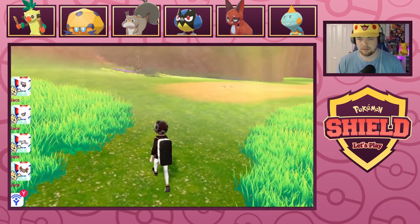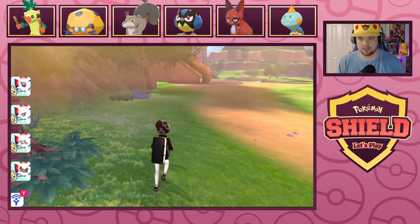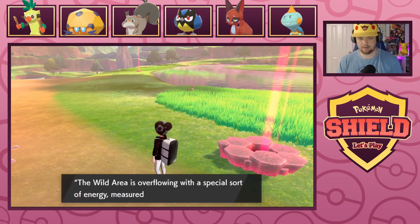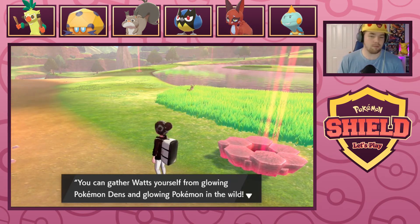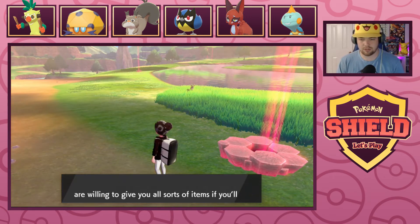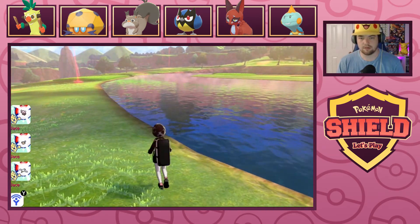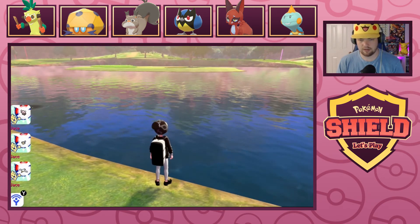Ooh, Mudbraizer! Dude, there are so many Pokemon to be captured — it's craziness. We're gonna have to come back, we have to go buy Pokeballs and come back. So many Growlithe, Stuffuls, Mudbraizers. With a special sort of energy measured in Watts you can gather Watts yourself from glowing Pokemon dens and glowing Pokemon in the wild. You'll also find trainers in the Wild Area who give you all sorts of items if you give them some of your Watts. Okay, I will remember that. A Pungent Root.